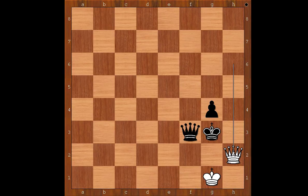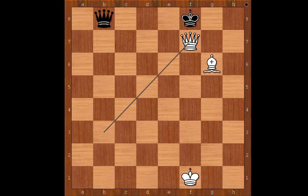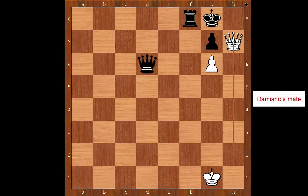White to move and the move is Queen to f7, checkmate. Damianus bishop mate, named after Pedro Damiano. White to move and the move is Queen to h7, checkmate. Damianus mate.